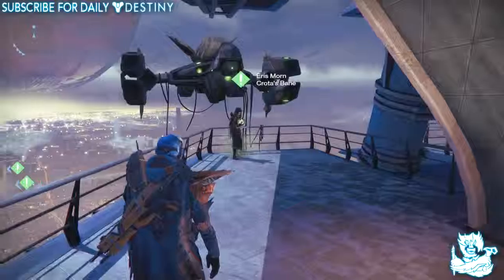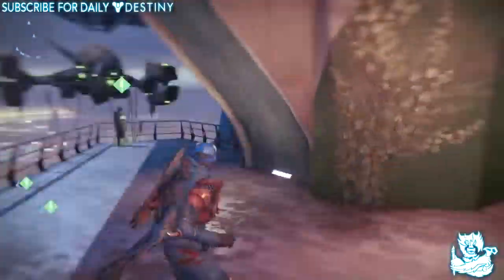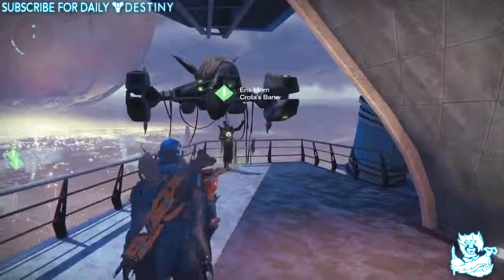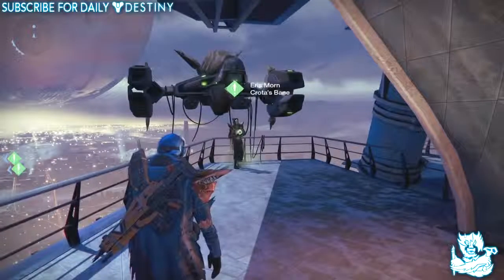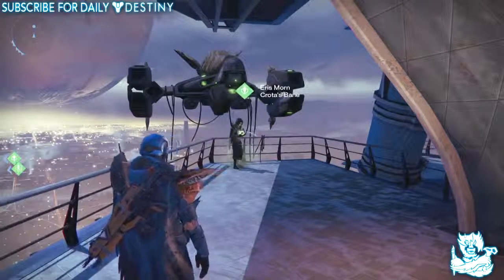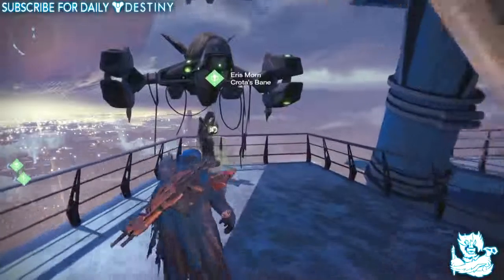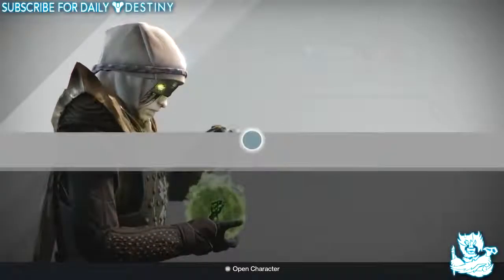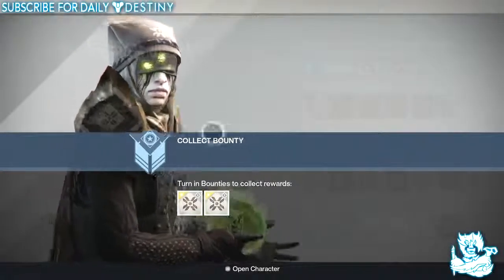What is going on guys, it's your boy DPJ here today with another Destiny video. In today's video we're going to be hitting Rank 4 with Eris Morn — Rank 4 Crota's Bane. I'll tell you guys how I did this so fast towards the end of the video, but let's just get into it and see if we get any special rewards. I've got two more bounties to cash in which will take me past that Rank 4 mark.